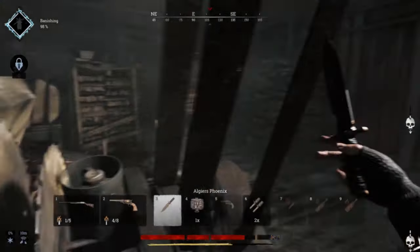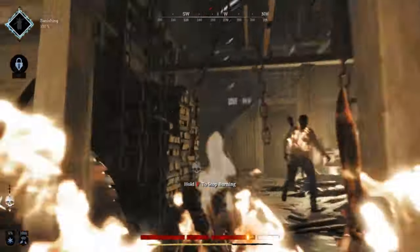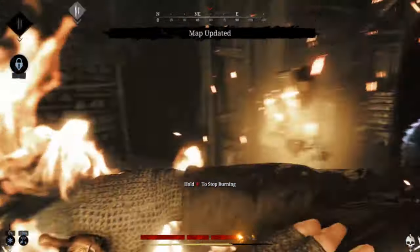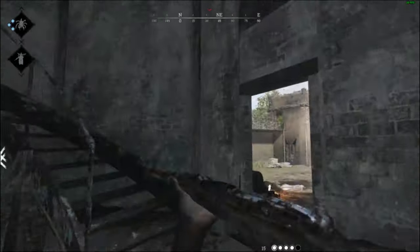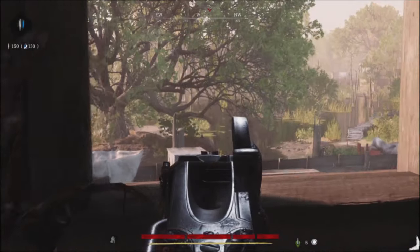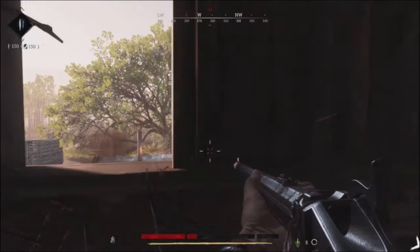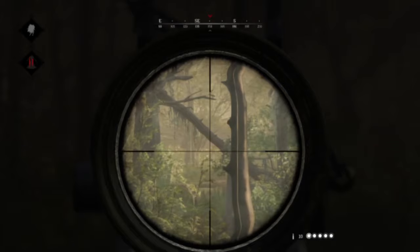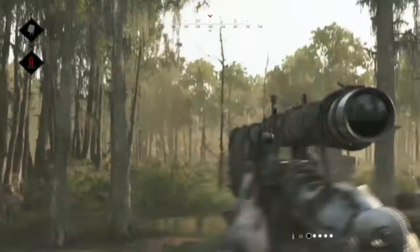The damage you deal in the game depends greatly on where you hit the enemy. Head, chest, and limbs all have distinct damage values. Headshots are particularly potent, ensuring a swift elimination compared to hits on other body parts. Keep in mind that effectiveness diminishes with distance, so shooting from afar means less damage. If you're using a rifle, the key to a one-shot kill is a precise headshot due to reduced damage at range.